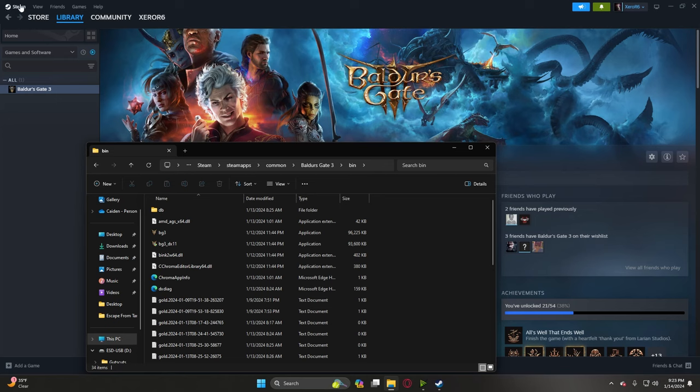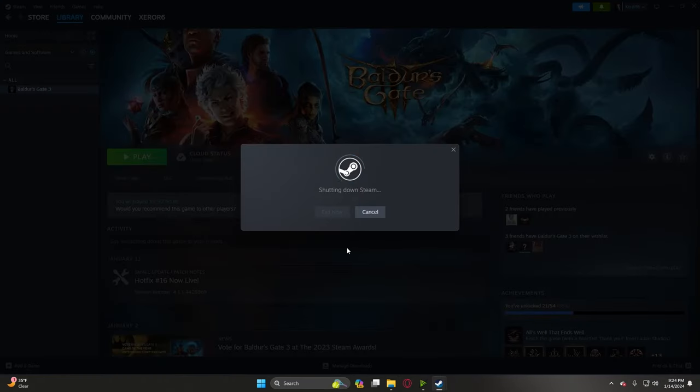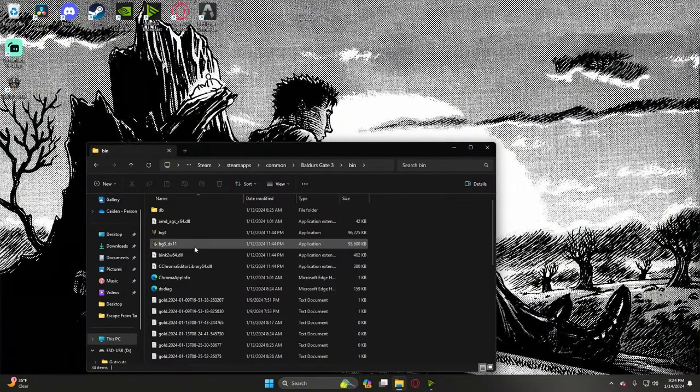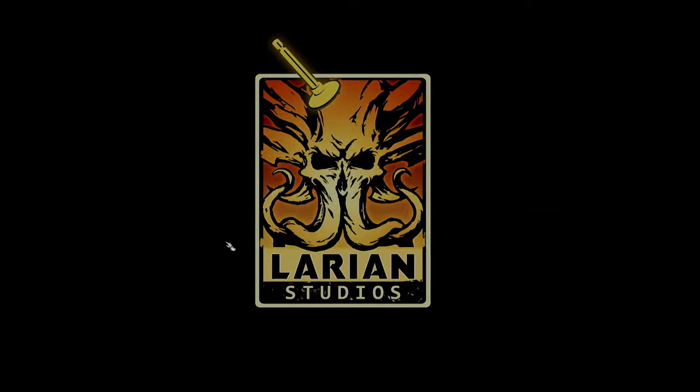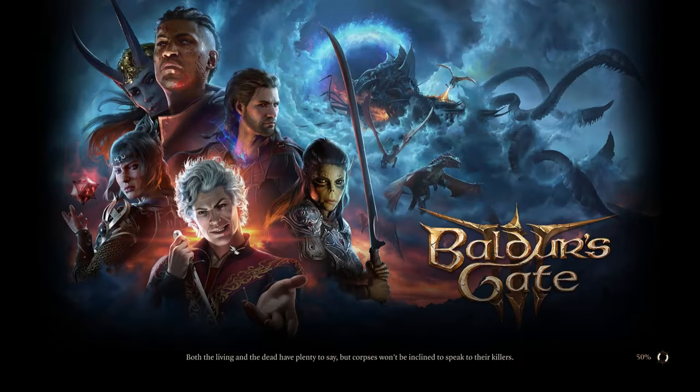Now what we have to do is go to Steam and exit it — make sure you do it properly, don't click the arrow in the top right, because we have to properly shut it down. Once Steam is shut down, go ahead and open Baldur's Gate. I use DirectX 11; if you use the regular one that's going to be Vulkan. I use DX11.